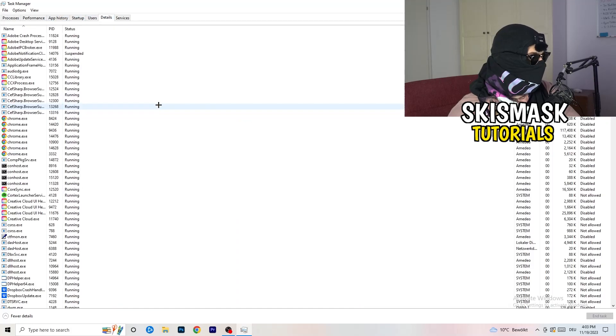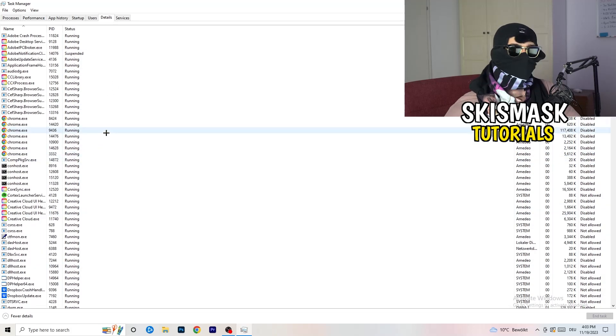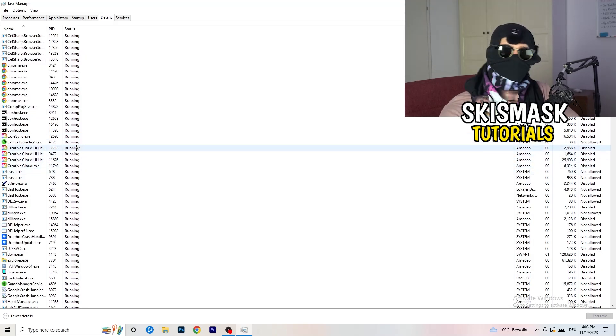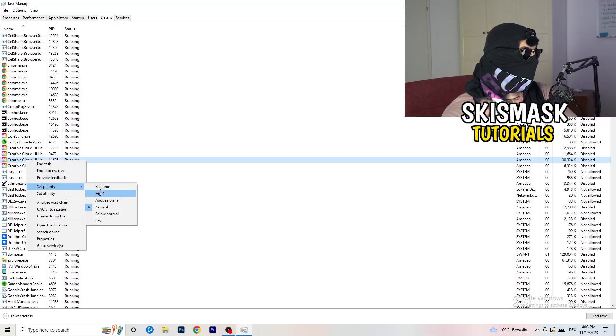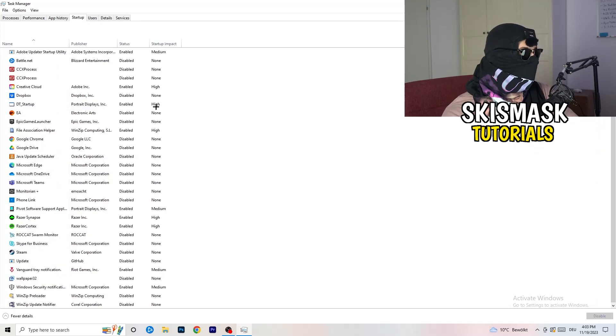Next, go to the Details tab in the top left of Task Manager. Find your game's executable — my game isn't running right now so I'll demonstrate with Creative Cloud. Right-click your game, go to Set Priority, and choose either High or Above Normal. You need to check which one works better on your specific PC. Once done, also click on the Startup tab in the top left corner.